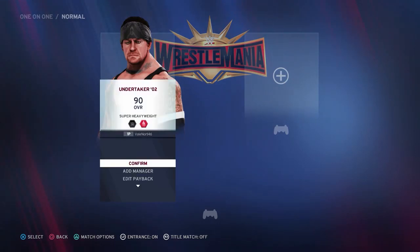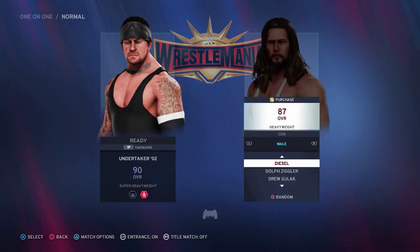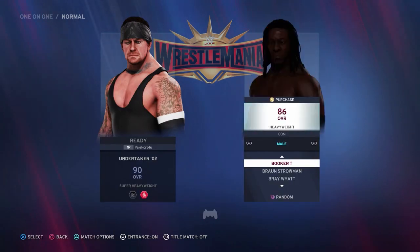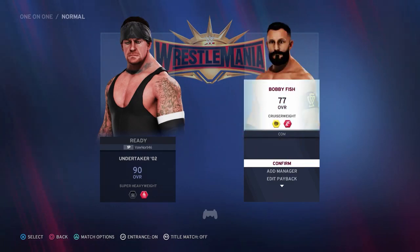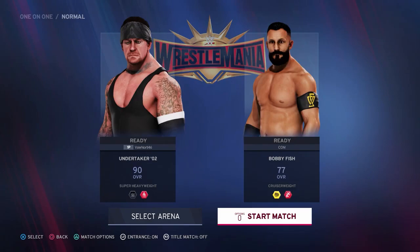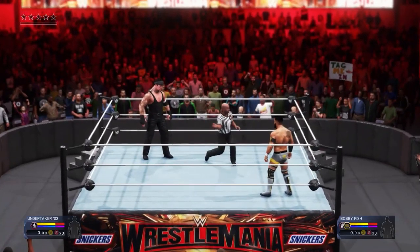Select any superstar you wish to play as and select Edit Payback. Make sure the bottom selection is Blackout. Now select any opponent you wish to face, and press either Triangle or Y to bring up the game options menu. Select Custom Game Rules and choose the third tab to give each superstar one finisher.